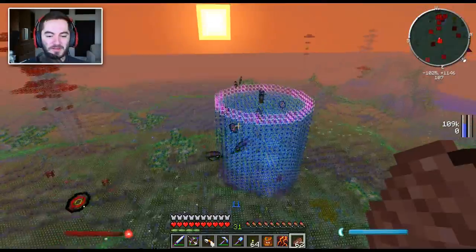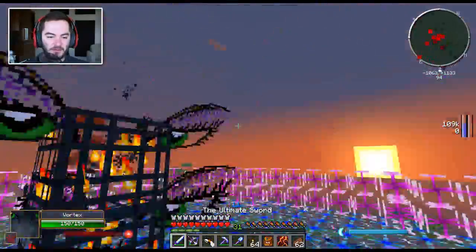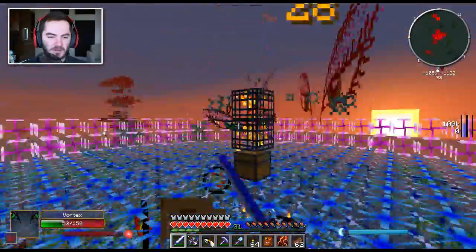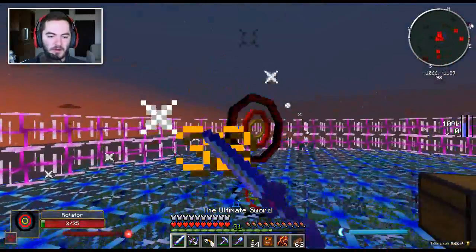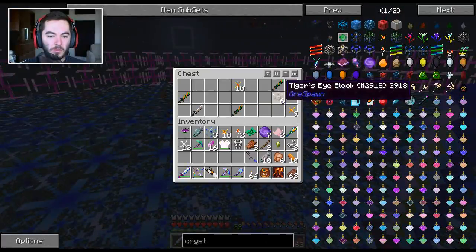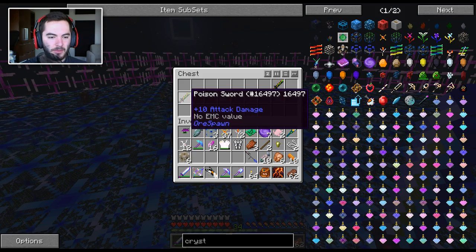It doesn't really hurt — it's not taking away much of my health. Let me just take out the spawner at least. There we go, much better. That looks fancy. Tiger's Eye Sword. Poison Sword. Crystal Energy. Tiger's Eye Block.